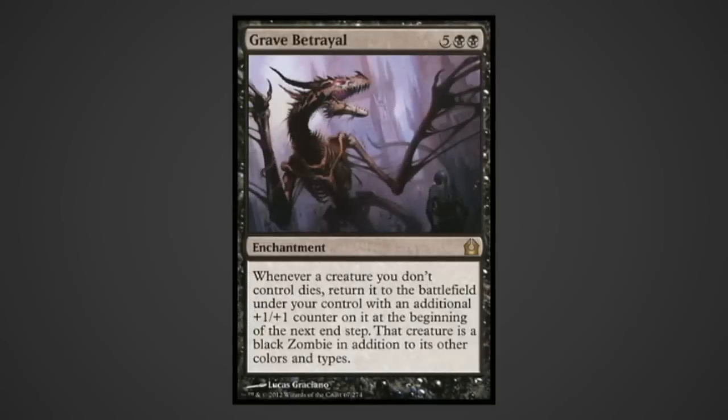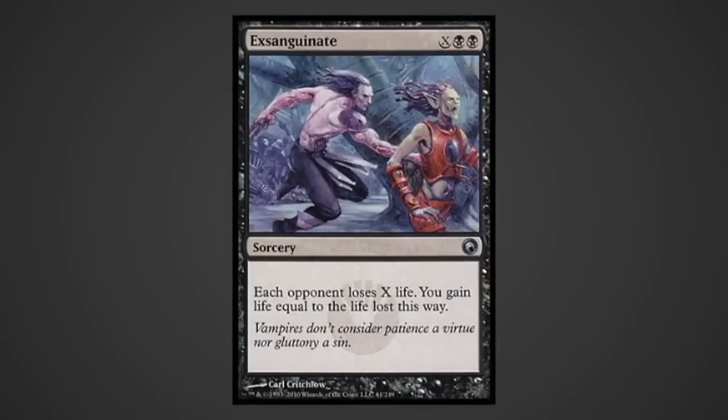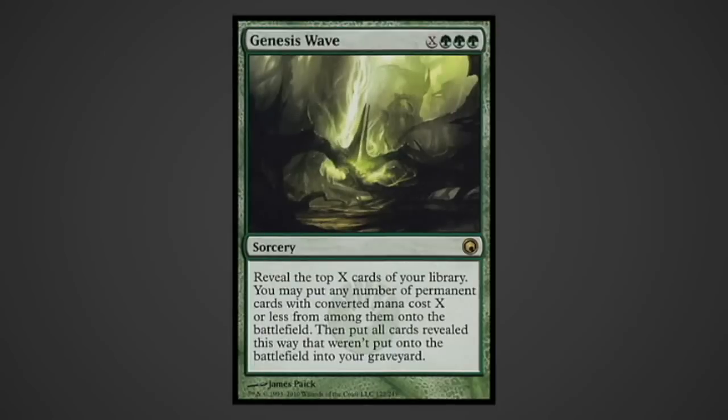Grave Betrayal: this enchantment is just plain great in this deck - tutor up Plague Wind for an immediate win condition. Exsanguinate: even if this doesn't kill everybody in one shot, it will usually leave you with a big enough life buffer to pick off what little life your foes have left. Genesis Wave is arguably green's best card in EDH - resolving this at anything higher than 15 can easily end the game.